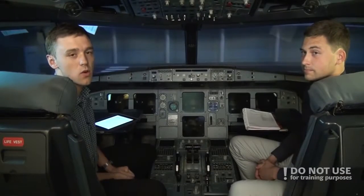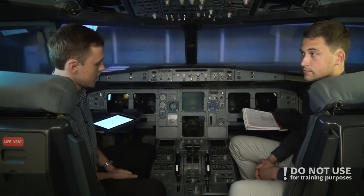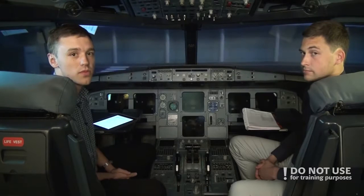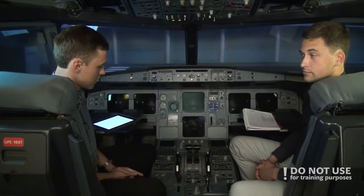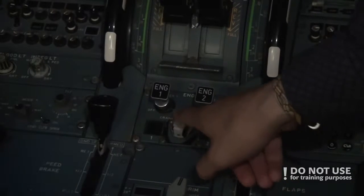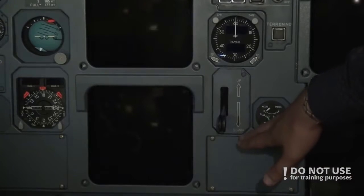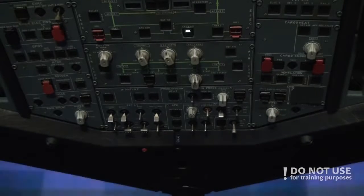The first thing the co-pilot, or pilot not flying, does in the cockpit is test various levers so nothing would move when the power comes on. Engine master switches — check off. Mode selector — normal. Landing gear lever — down. And then the wipers — off on both sides.